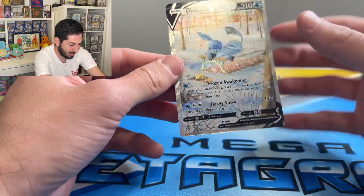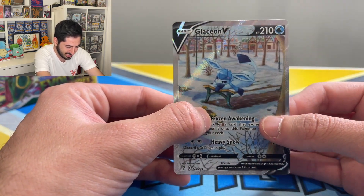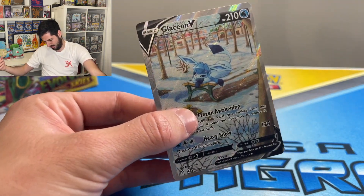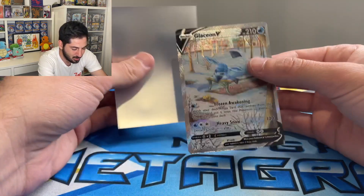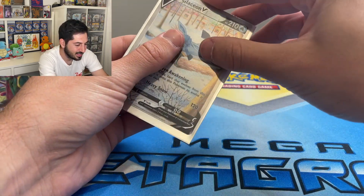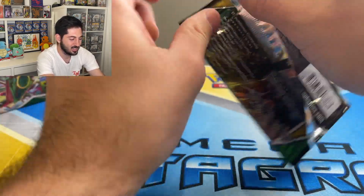Terribly off-center, but oh my god, look at her just chilling there in the snow. That needs to be sleeved — where are my sleeves? Do I have a sleeve here? I do — Celebrations sleeve, there you go. What a beautiful, beautiful card. Wow, wow. And that is why Evolving Skies is so good.